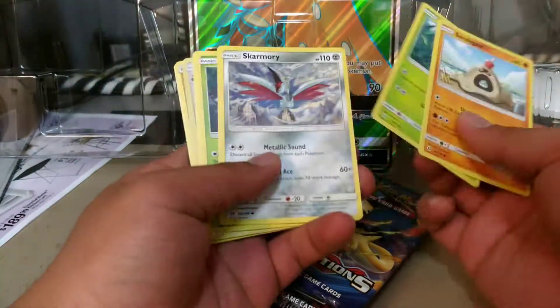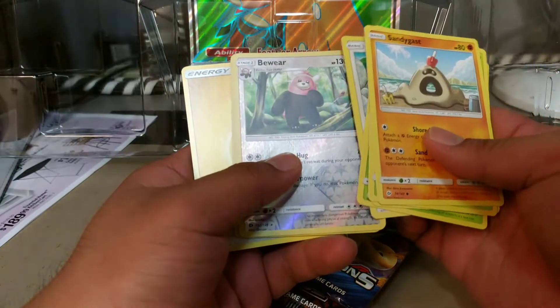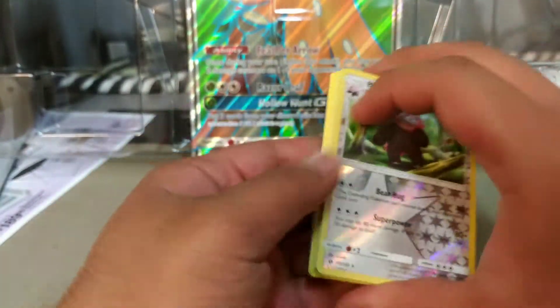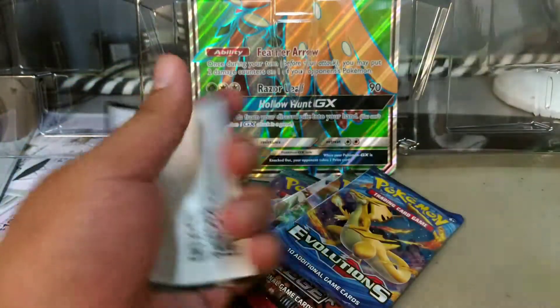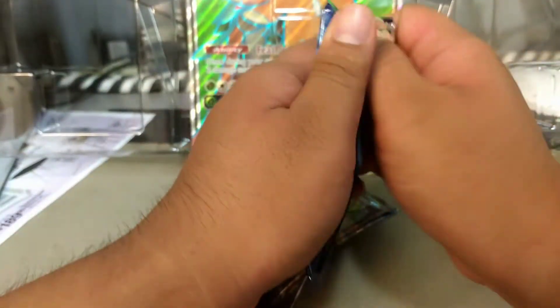We have a Sandy Guest, a Caterpie, Skarmory, Morelull, a Spinda hollow, and a hollow Poliwrath. I'm not even going to put those up there because I don't care too much about hollows. I've opened enough packs to get a lot of hollows and they're not worth much.